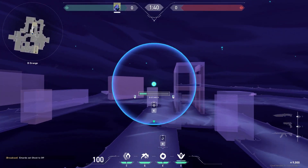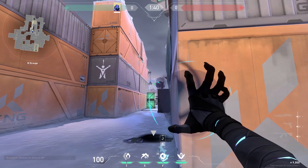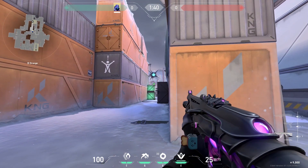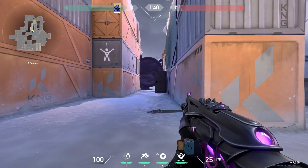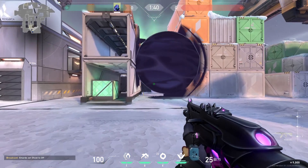Now the second one way on this map. You can put your smoke on top of that box and you can see the enemies pushing to B side. You can also wallbang that green box of course if they plant over there. And this is what the enemies will see.